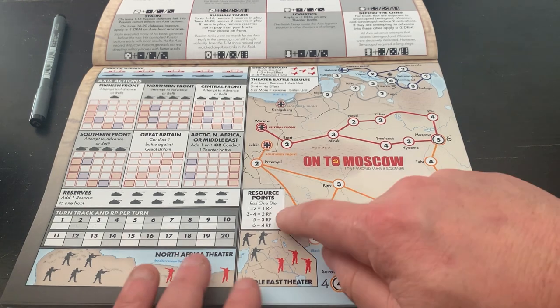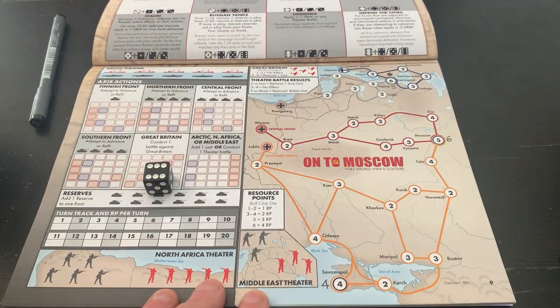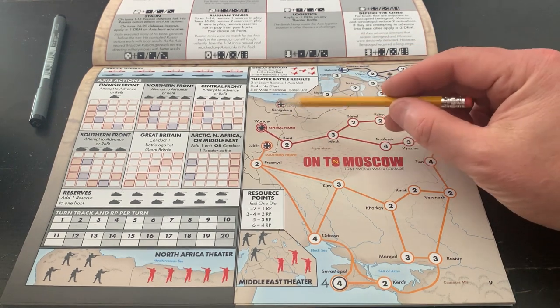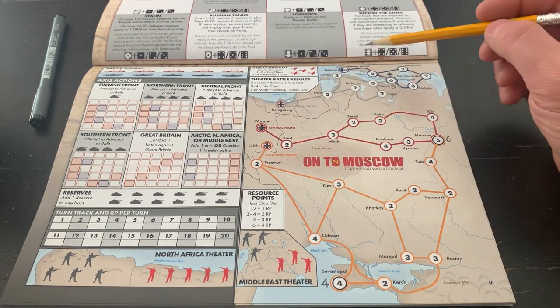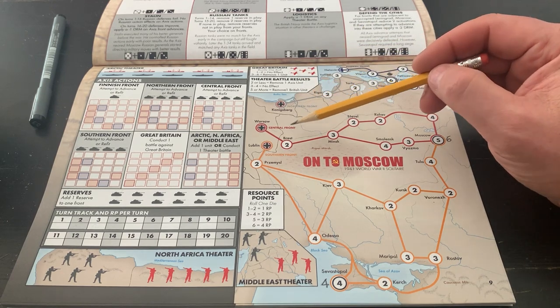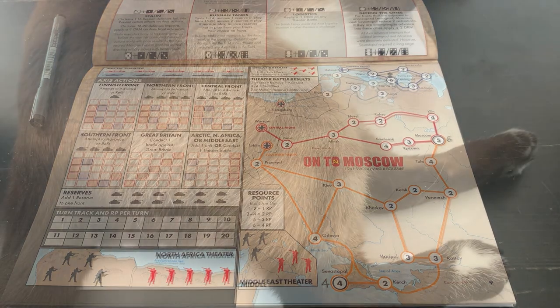Turn one. First thing we do, we roll on this chart for resource points that we get to assign on our turn. Six — a six gives us four resource points. We're off to a good start. So to start out, my basic plan will be to go from our starting cities. Every first city that we attack, we don't have a split choice. With my four action points, I'm going to assign from the Finnish front, the northern front, the central front, and the southern front — we're going to move forward and make attacks.